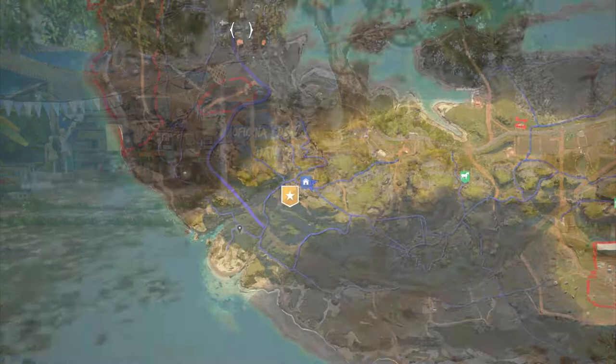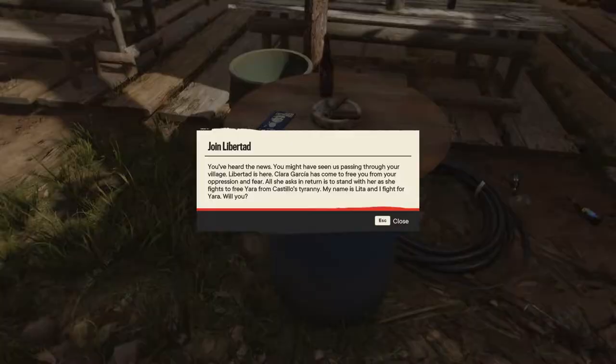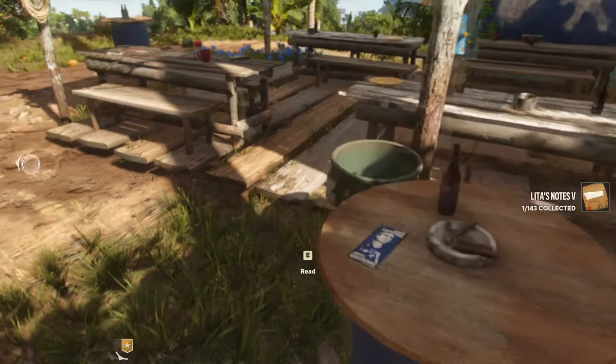Our next one is found at Clara's Camp. It's nice and easy to find as it is right beside the workbench and the fast travel site. And whilst you're here, don't forget to grab Lita's Notes 5.